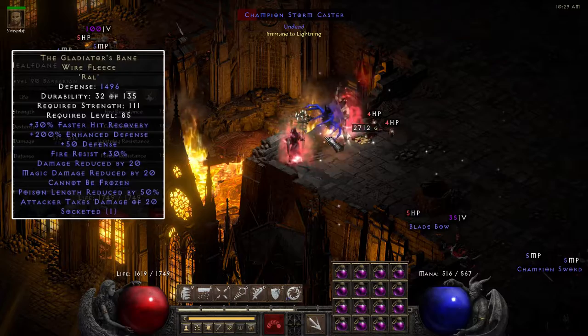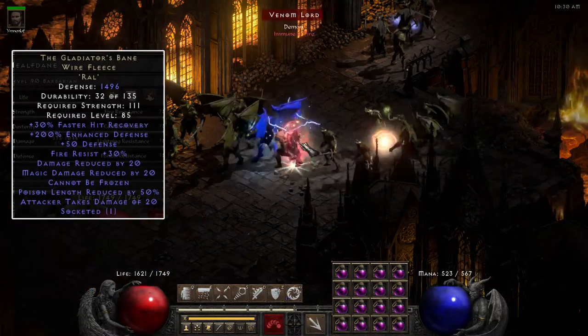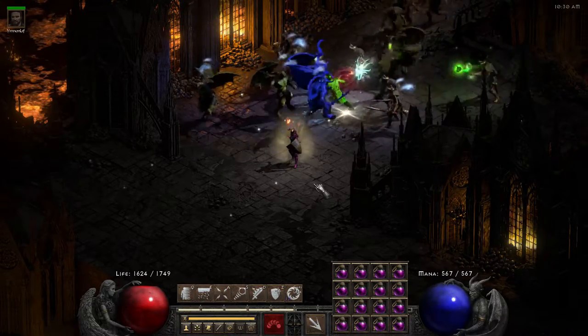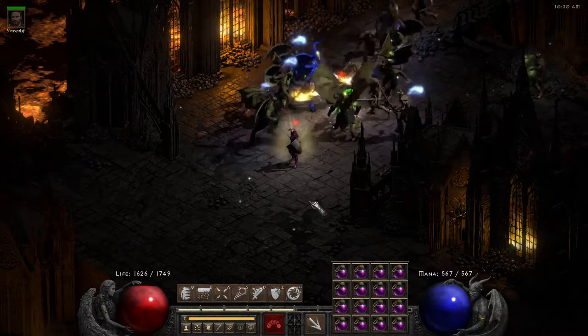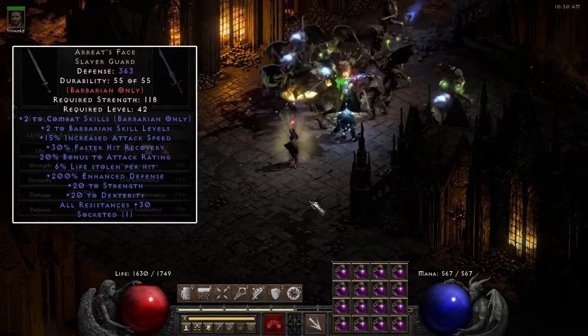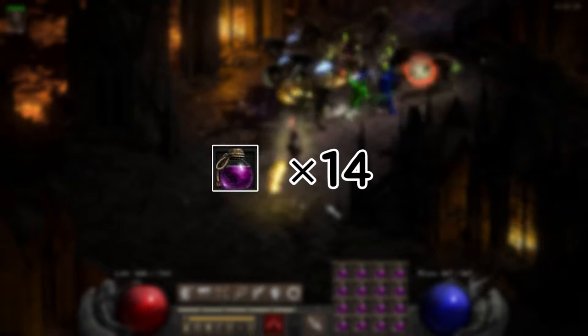Gladiator's Bane is valued for its high defense, damage reduction, magic damage reduction and cannot-be-frozen. Considering this is a low-budget gear setup, I did not use an ethereal one. Arreats Face gives plus skills, all-resistances and life leech. With this setup, he needs an average of 14 rejuves to clear the whole Chaos Sanctuary.